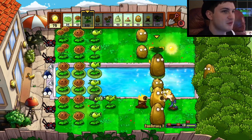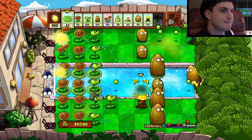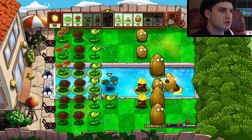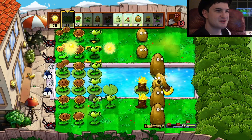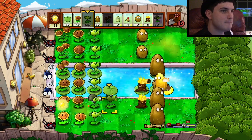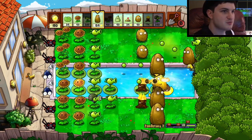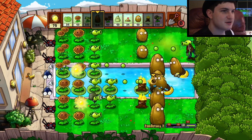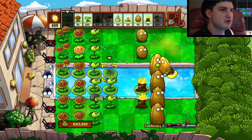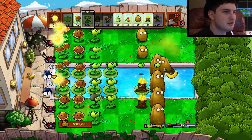I just got to put these Torchwoods down before anything bad happens. Oh, there's a Tallnut. I'll probably do something about that. For now let's just place this down and build up some more economy. I'm stumped. We got to do something about that guy down there — he's going to destroy it before I can destroy him. I need to think fast. Just when that thing dies, I can replace it. Oh boy, how do you kill this guy? I might need to put a Squash there if he somehow gets through. Maybe he'll stall.